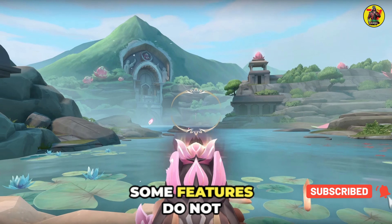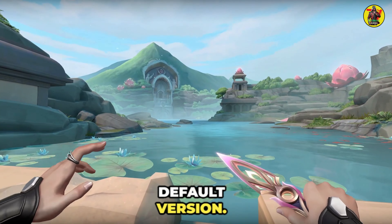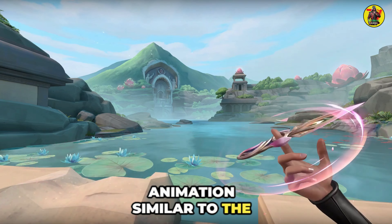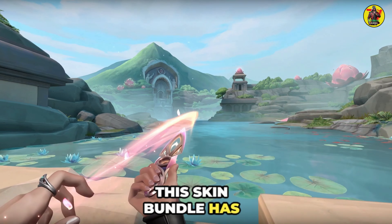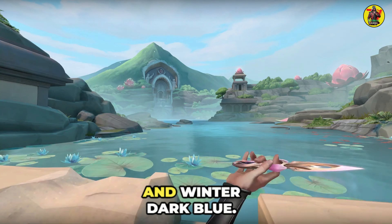With that being said, some features do not stand out. The reload animation for the weapons is the default version. The exception is the Sheriff skin, which has a reload animation similar to the Chronovoid Sheriff. This skin bundle has four variants: Spring (default pink), Summer (red), Autumn (light blue), and Winter (dark blue).